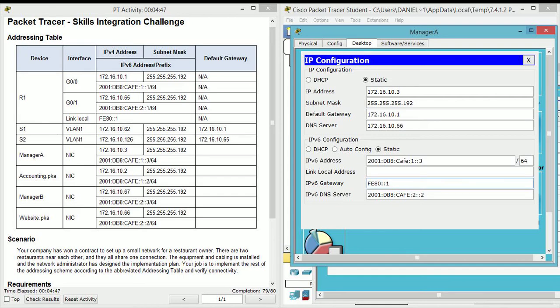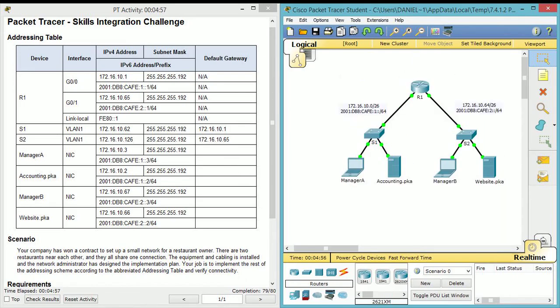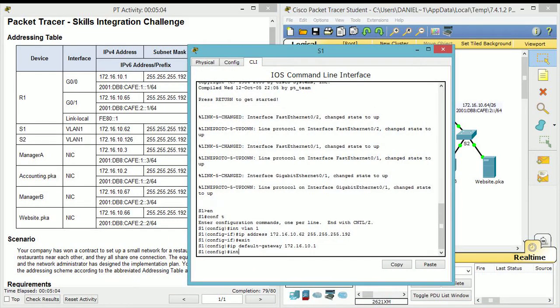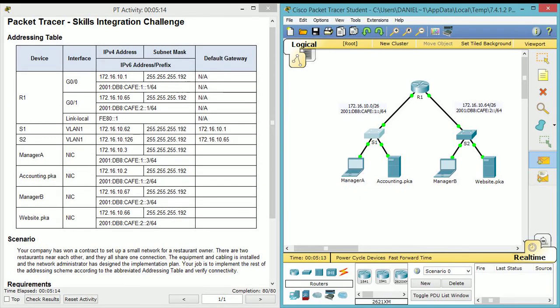Sorry guys, I am fairly rusty at this. The IPv6 gateway uses the link-local address, and I forgot to no-shutdown the interface so let's go ahead and do that. Okay, so now we should be able to ping everything — all clients should be able to ping. You don't actually have to open command prompt; it says failed at first but after a moment it should be okay — and yes, successful now.